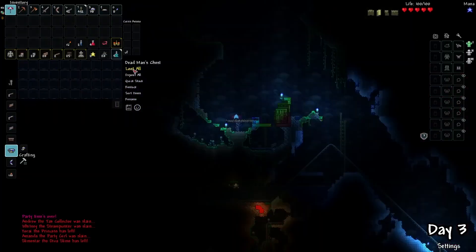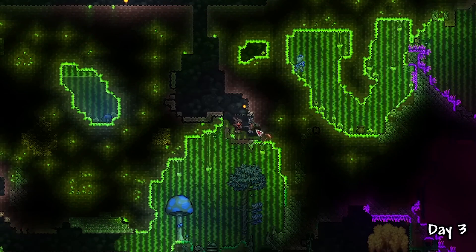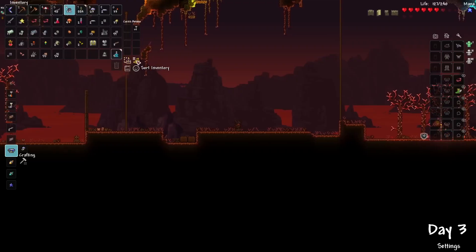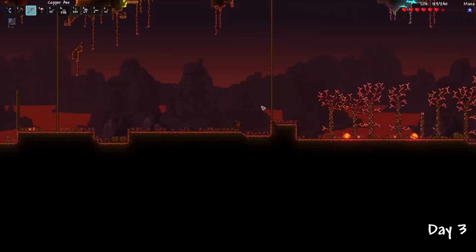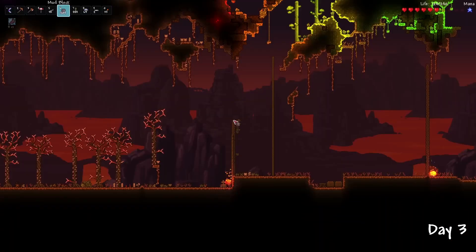I spent some of the early days just exploring caves, gathering chests, hearts, and materials, just to gear up as fast as possible. And after exploring a small chunk above spawn, I decided it would be a good idea to build a little wall around spawn, to block the enemies from one-shotting me.